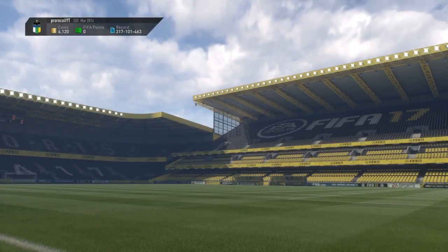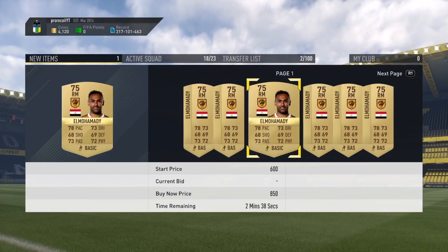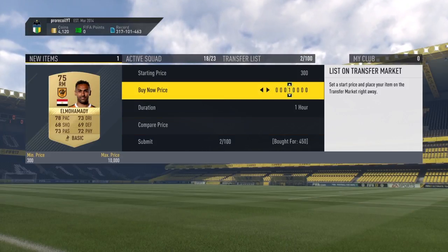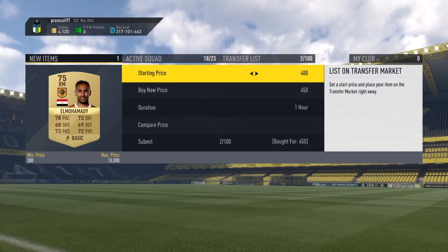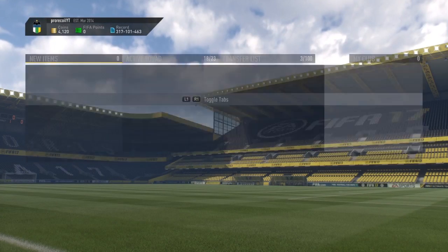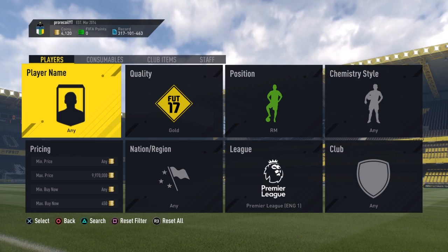As you can see here, the first one we picked up was a 450 coin player and he sold for 500 coins. So after EA tax, that's a 25 coin profit, which isn't great. However, we picked another one up for 350 coins and he sold on for 500, so that's a much bigger profit. Then we managed to pick up Synodgras, who was actually 400 coins, and after EA tax that's a profit of 75 coins because he also sold for 500.